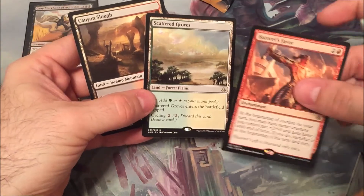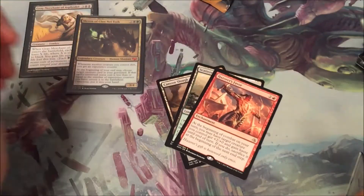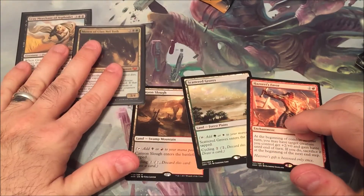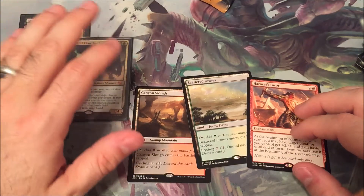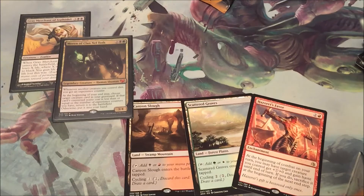Two dual lands and a Hazard's Favor. Well, there we go. Thank you guys so much for watching. I'm going to hopefully share with you what the final deck ended up being — I'll probably share that on Twitter, just a link to the Tapped Out or EDH Direct, which is probably where I'll end up putting it. So just be on the lookout for that. Man, this was a good night and the packs turned out to be pretty decent. Thanks, guys.